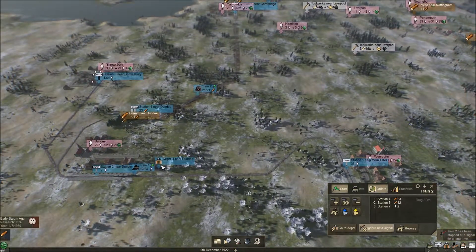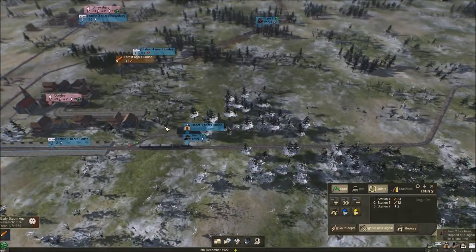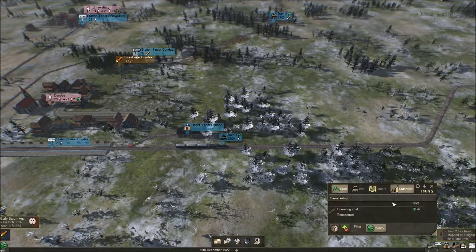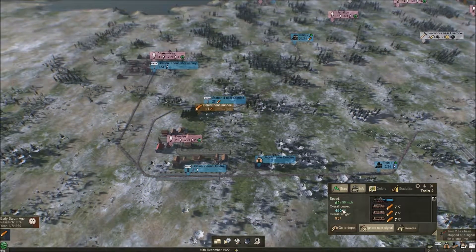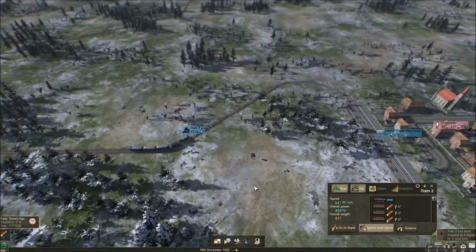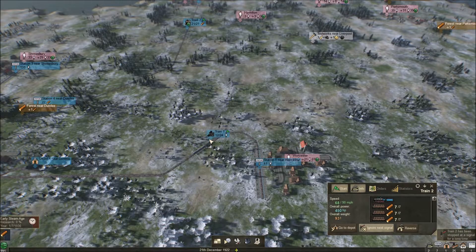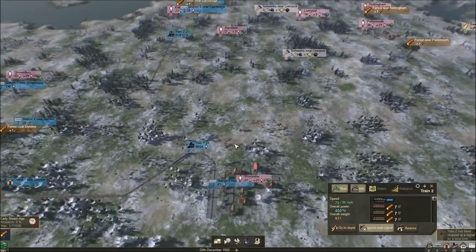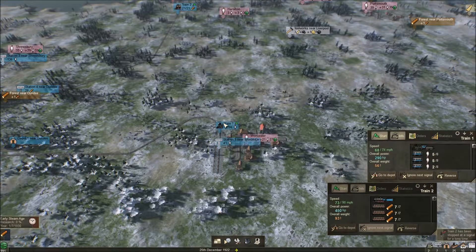We have a basic little industry going on here. This station already has 130 people. Maybe we can expand train one and give it more carriages. Train 2 is going 62 miles per hour — is that because of its weight? Train 2 is actually going 67 to 68 miles per hour and speeding up on the straight path. Its max is 90 miles per hour so it probably slows down when it takes turns, which makes sense.